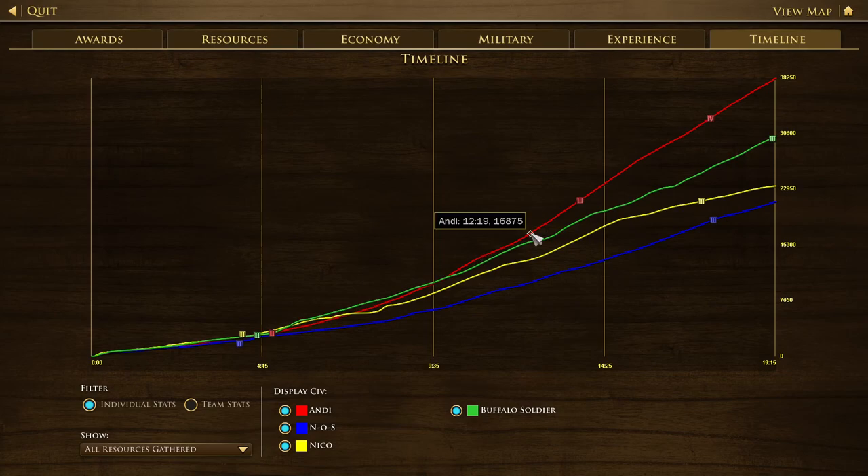One more thing — if you are playing against Sweden in 1v1 or in team games, you want to hit them very early and stop the torp boom from going up. Because Sweden ages up very late and has very few units at the start, with a good rush you can kind of stop the boom from going off.